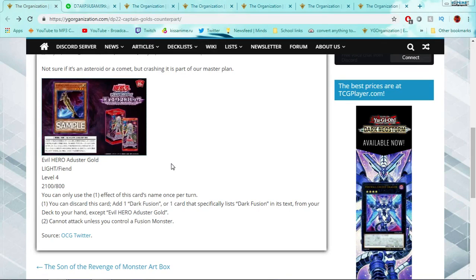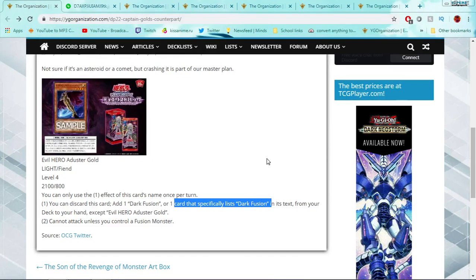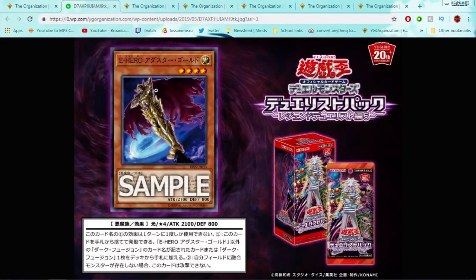He's searchable off of Stratus and Shadow Mist, so you can get him to your hand rather easily. I wish he were a Warrior so you could use ROTA and stuff, but I'll take what I can get. The wording 'specifically lists Dark Fusion in its text' is so interesting — it means we might be getting more cards that reference Dark Fusion, search it out, or do something with it. Konami can really open the floodgates for searching out a lot of stuff. This card is awesome.